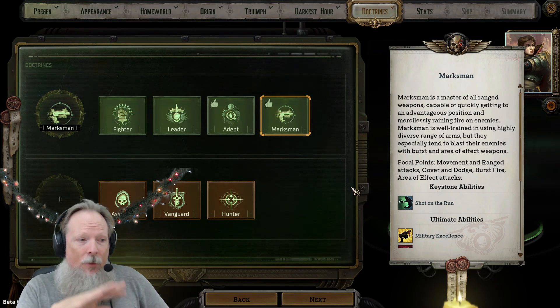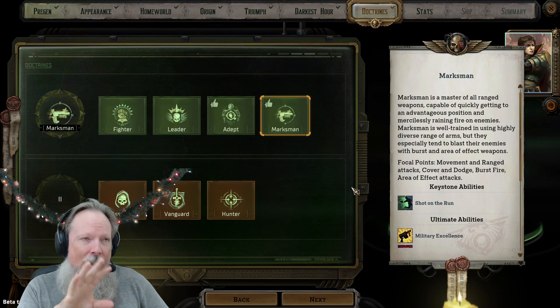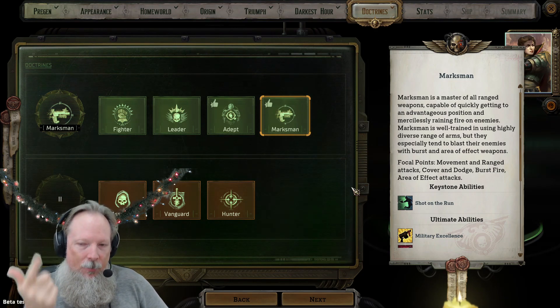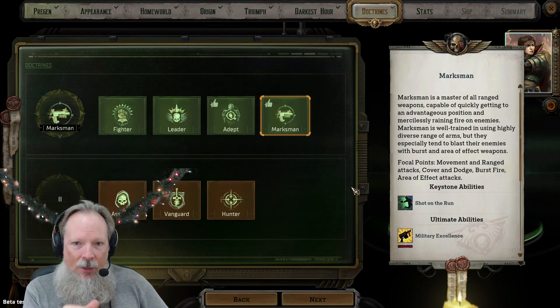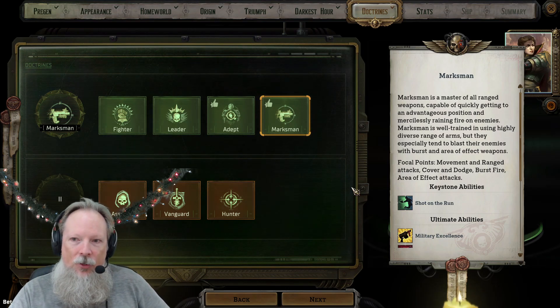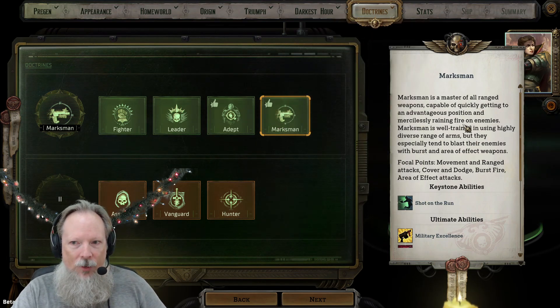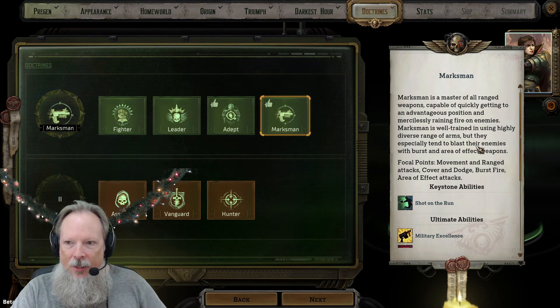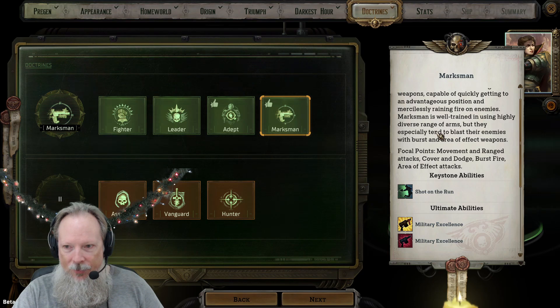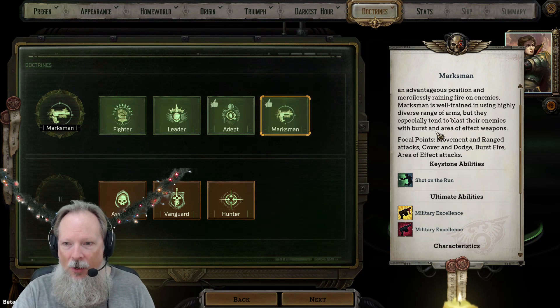So the Marksman, like all of the other classes here — or doctrines as they call them — can be played slightly differently depending on how you spec your character with talents and abilities. There are a few things that are inherent to the class. One is that it is a ranged class first and foremost. If you look at the focal points on the right-hand side when you have it selected: Marksman is a master of all ranged weapons, capable of quickly getting to an advantageous position and mercilessly raining fire on enemies. They are well trained in using a highly diverse range of arms, but they especially tend to blast enemies with burst and area of effect weapons. So the focal points are on movement and ranged attacks while using cover and dodge, burst fire, and area effects.